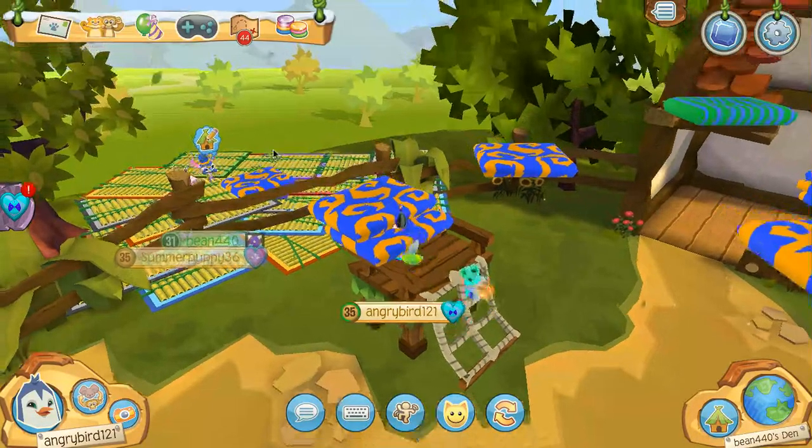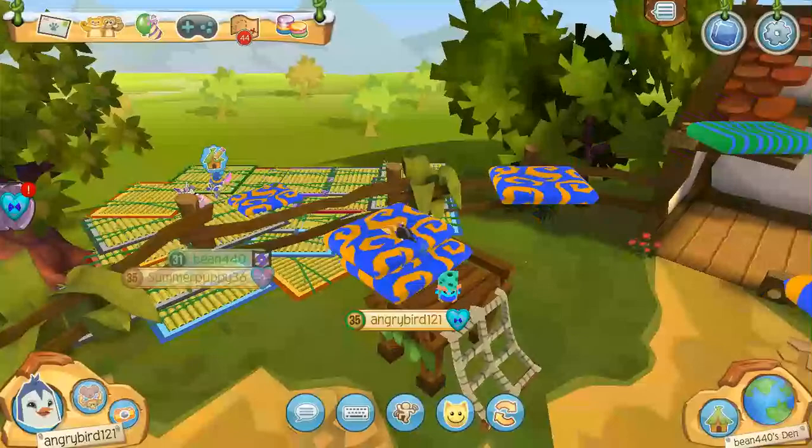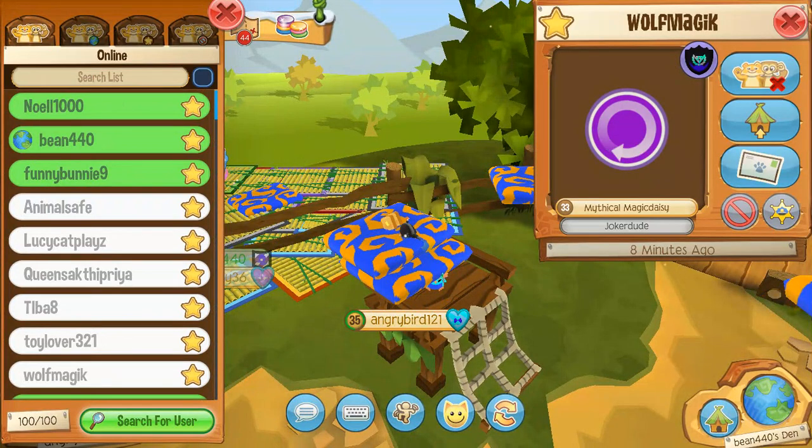I've been forgetting to put something for sale, so I'll just let wolf magic know. I keep forgetting that the new buddy list has the probability to crash the game. Okay, they glitched off.